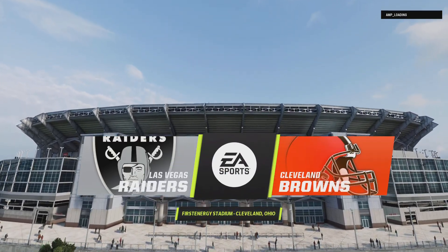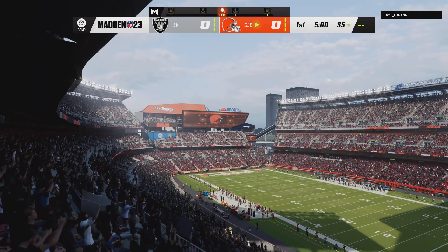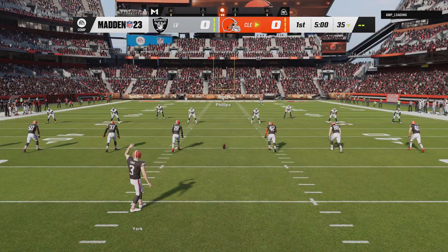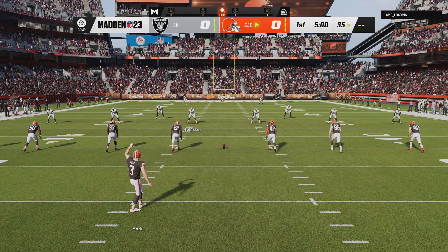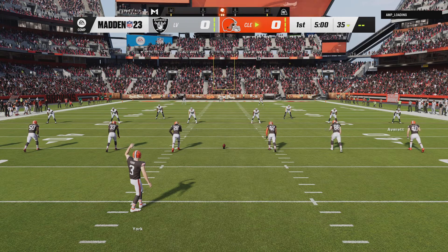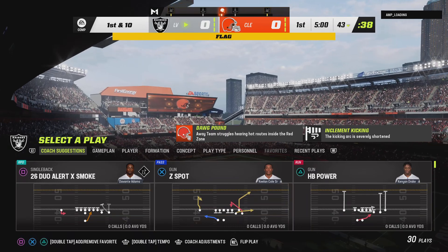The coverage of the NFL brings us to First Energy Stadium here in Cleveland, Ohio. Today we're set for a good AFC matchup between the Las Vegas Raiders and the Cleveland Browns. We're ready to get it started. It's Cade York, and off we go from Cleveland. They're going to mark that where it went out of bounds, so really good starting field position up past the 40-yard line.